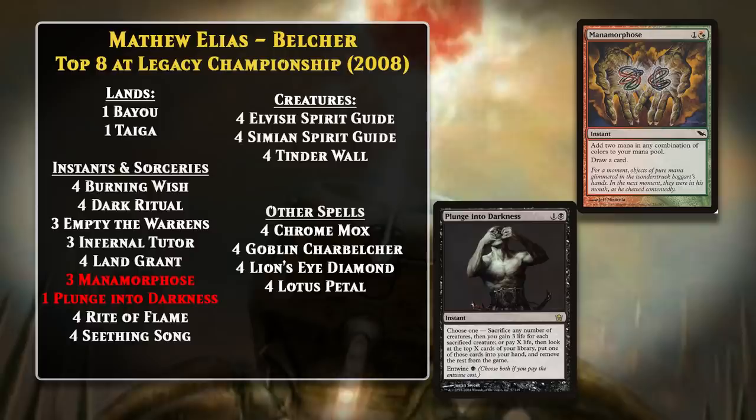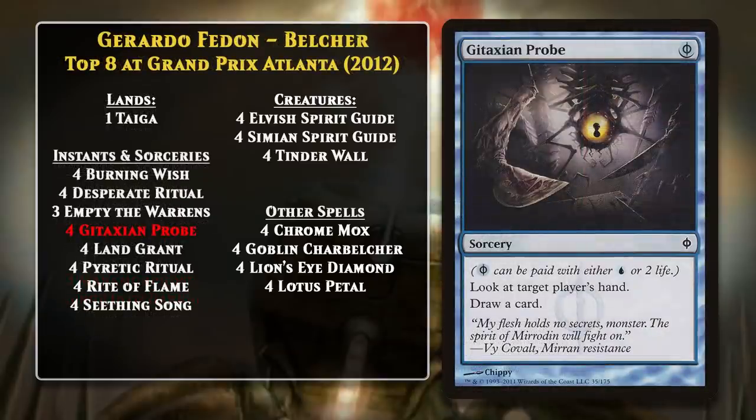For the next several years, there weren't any major changes made to the deck, and there didn't need to be, as the deck was one of the best decks in the format. For example, three Belcher decks top-eighted Worlds in 2010. By 2012, Belcher decks had changed a little bit. Gerardo Fadon piloted a Belcher deck to a top-eight finish at Grand Prix Atlanta, and one thing you may have immediately noticed is that the deck now only has one land in it. There wasn't really a reason to run the second land, as it could actually decrease the consistency of a Belcher activation winning the game. Now, if you got one Land Grant in your opening hand, you could get rid of the one land in your deck and make the Belcher much more potent.